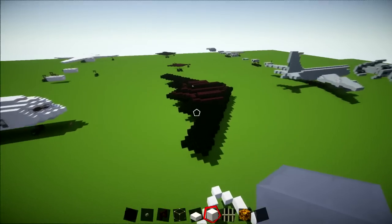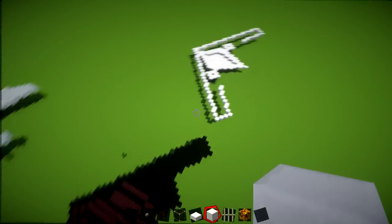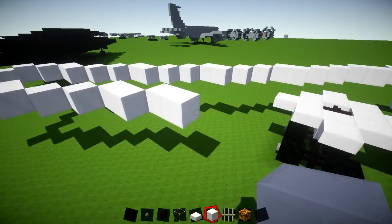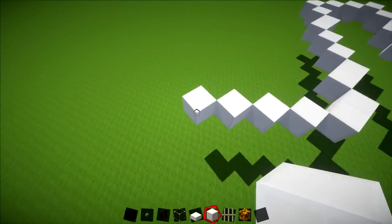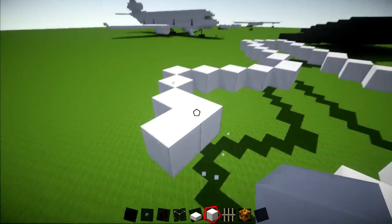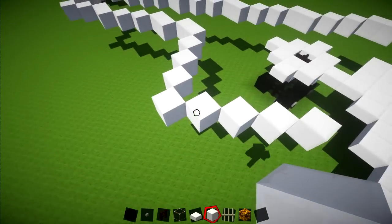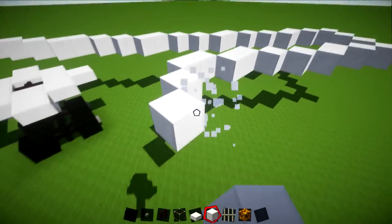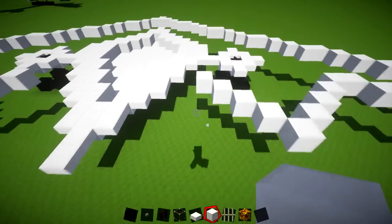Now we're going to do this part that goes out again — so we've done this part going around to here, now we're going to go out, in, and then out one final time. Four sets of ones going towards the back — one, two, three, four — and then going inwards an extra four, so one, two, three, four. So you've got four going this way then we're going in and we've added four, so we've actually got five showing. Do it on the other side as well: four out, then four in.